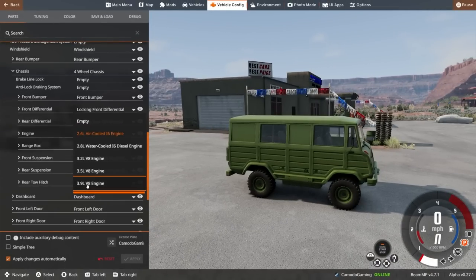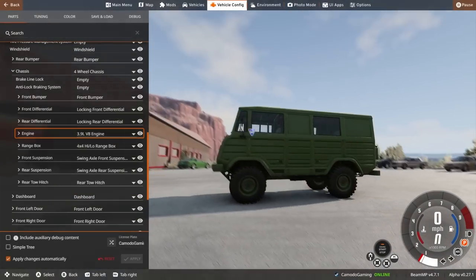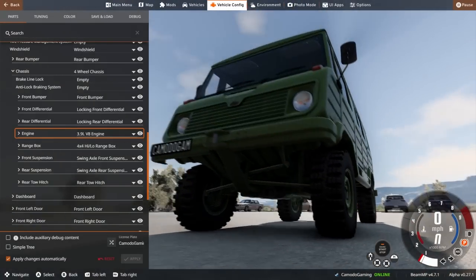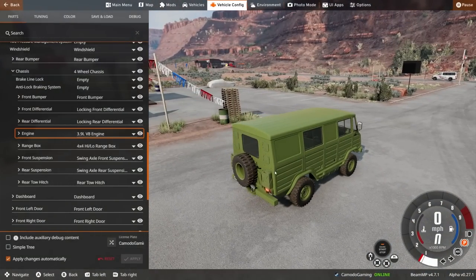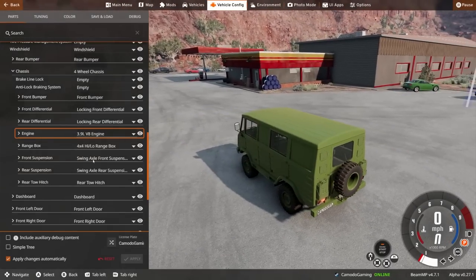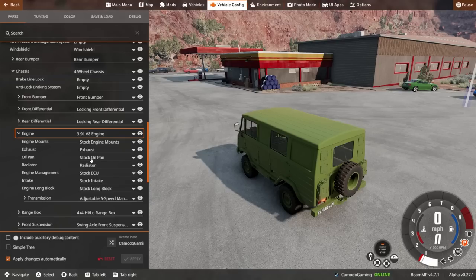We're going to put a 3.9 liter V8 in this thing. Normally it has the inline-six motor, but it just doesn't have enough power. I don't really care for this vehicle that much — it's cool but I really wish it was faster. So we're going to upgrade that, put some race parts on it, and test this thing out.